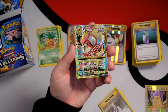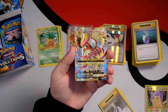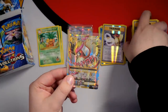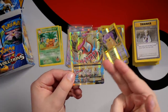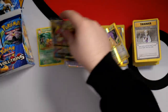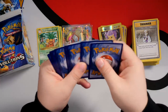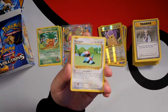We have a Mega Pidgeot EX Full Art — come on baby! So it's not the Charizard, but I'm not sure how many full arts you can get in a box. I think maybe two. I really like the EX full art cards because you've got the gold border. Obviously the Mega Charizard looks really nice too, although it's probably one of the most submitted cards in history — pretty sure there are over 3,000 PSA 10s of that card.